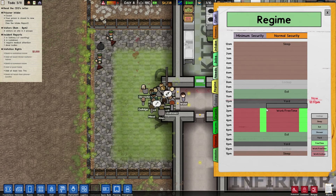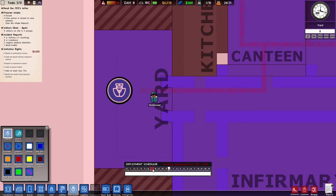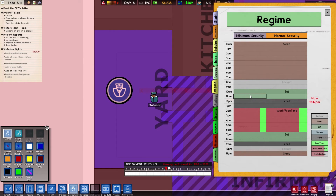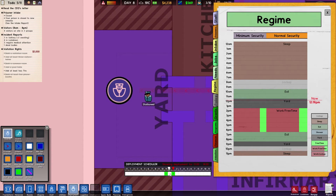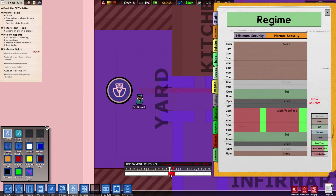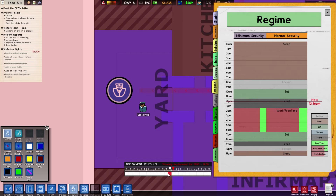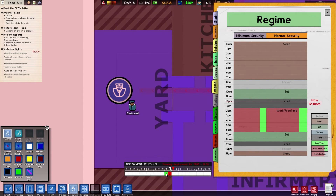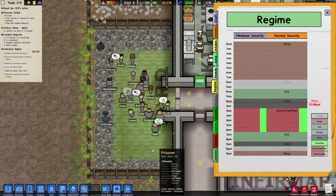Deployment wise — guard — there is only one guard here. Let me see on the regime: yard time 12 and 1 PM. So deployment wise, guard — this is gonna be showing deployment for 8 to 7. From 1 to 12, or from 11 to 12, it's gonna need from 12 PM to 1 PM. So from 12 PM until 4 PM — showing deployment for 1 until 14. There we go, that should be enough.